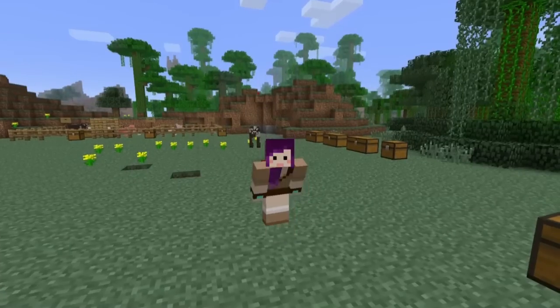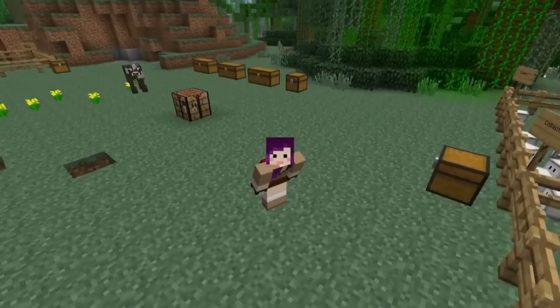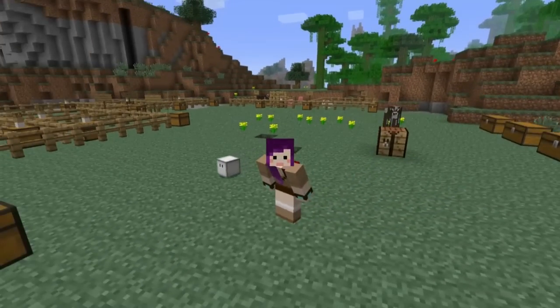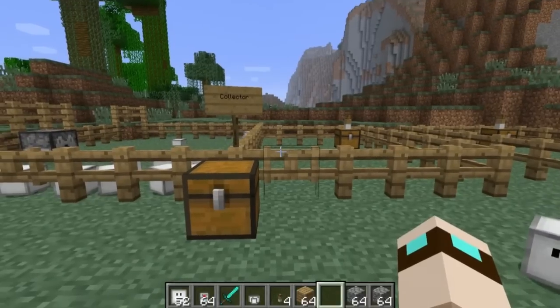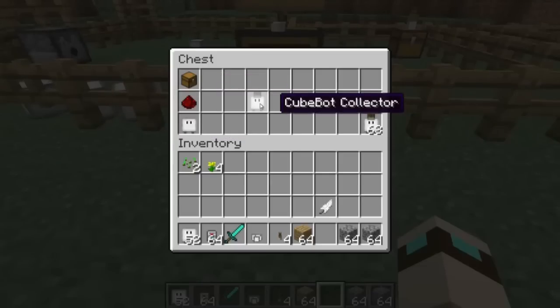Now I'm going to go over these adorable little cube bots — there are a ton of them with a bunch of different abilities. The first cube bot I'm going to go over is a collector, and he is crafted with a chest, redstone, and the cube bot on the bottom, giving you a cute little collector.